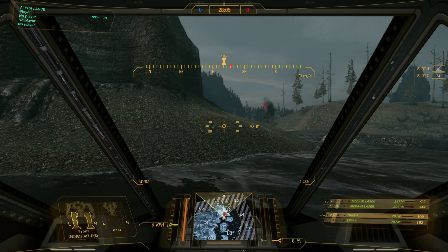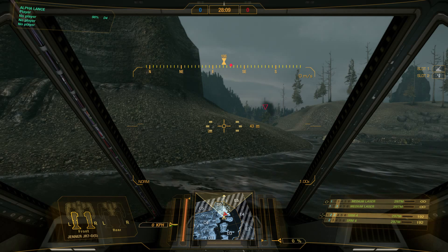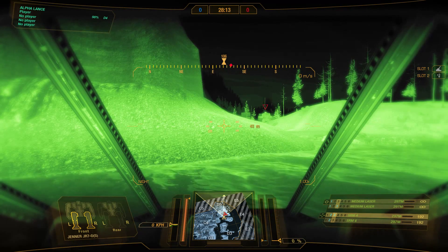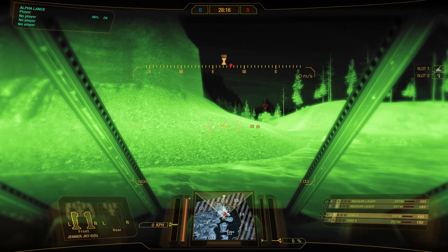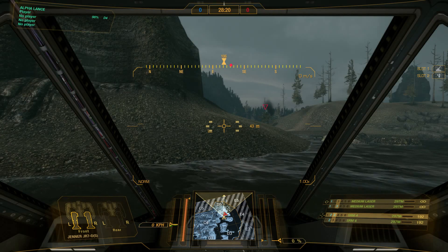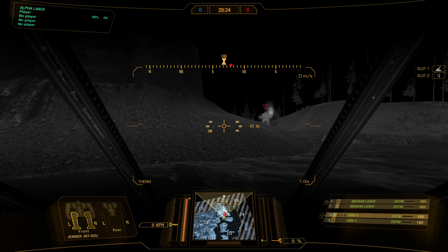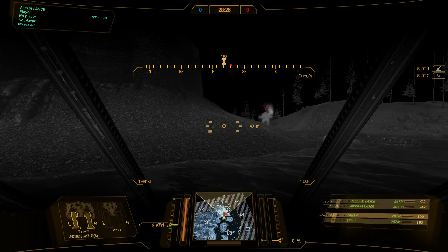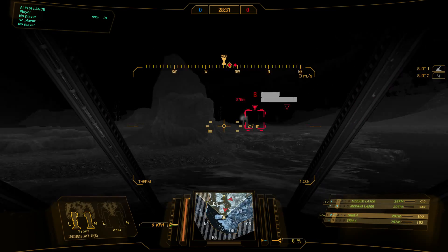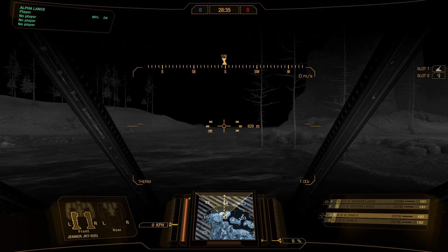The vision modes can change your HUD appearance. Pressing N enters night vision — very bright but it changes what you can see. Right above my armor diagram it will say 'night' to indicate night vision is active. Pressing H enters thermal mode, which changes the map to show heat signatures. When active, it says 'therm' at the bottom to indicate you're in that mode.